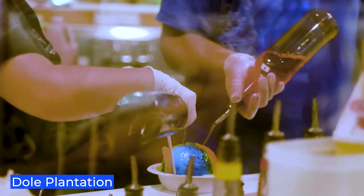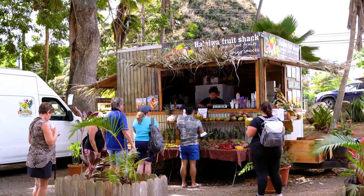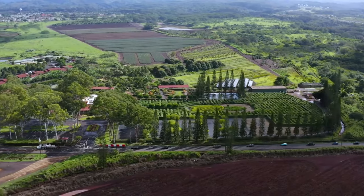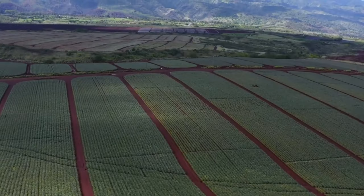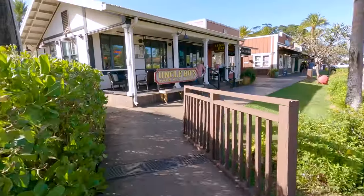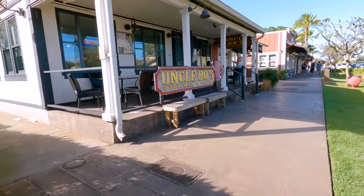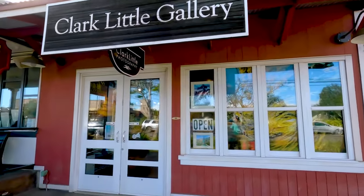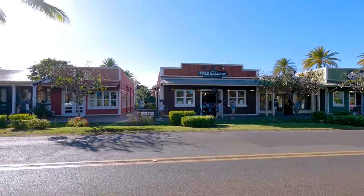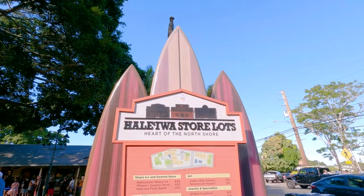Dole Plantation. The Dole Plantation is a great place to stop for a delicious snack while traveling from Honolulu to the North Shore. If you're interested in pineapple-themed activities, you can explore a garden maze or take a train ride through the fields. However, you can also head straight to the cafe and enjoy a Dole Whip. Keep in mind that the cafe doesn't open until mid-morning, so if you want to make the most of your time on the North Shore, you may need to plan accordingly.